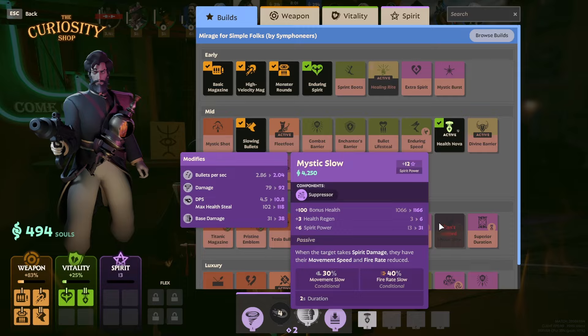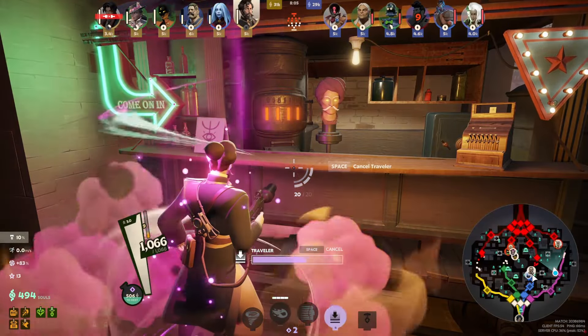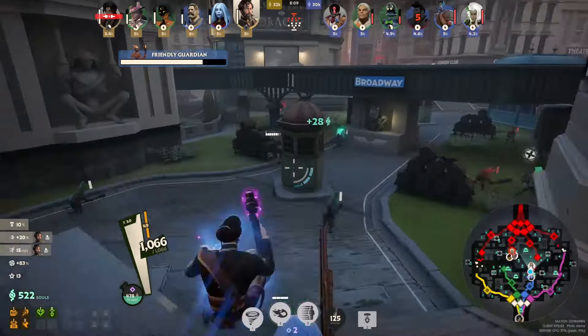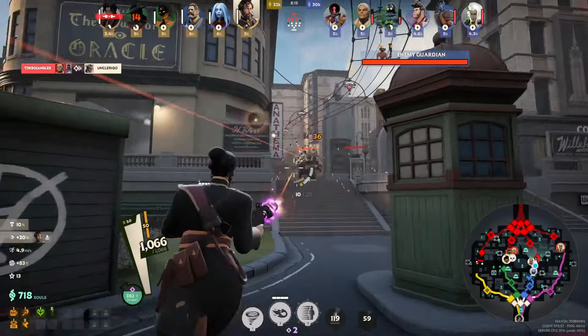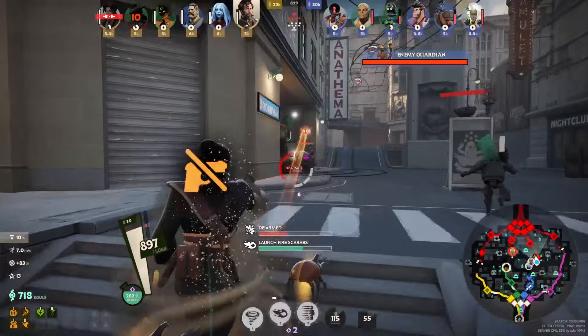First, less time shooting creeps means more time you can spend taking potshots at the enemy and applying his passive. Second, it lets you look for early opportunities to use Mirage's ultimate. You want to look for preferably two-player lanes that are at around half health where you can make a difference.